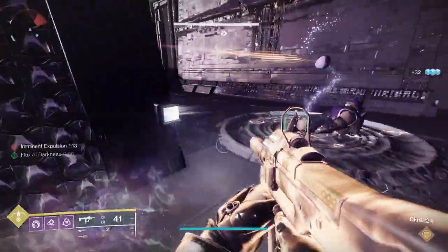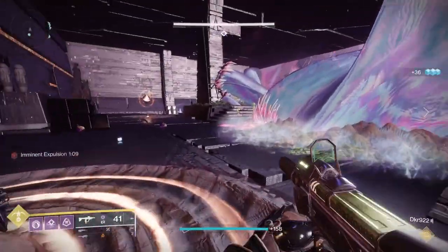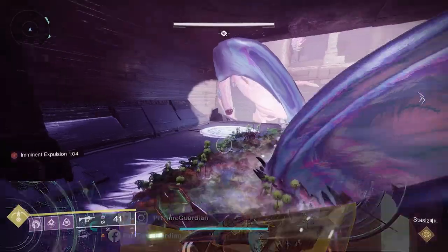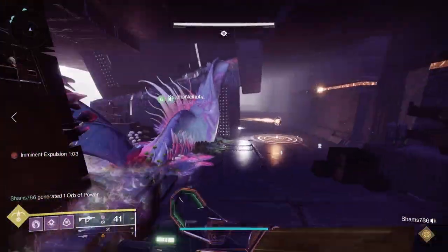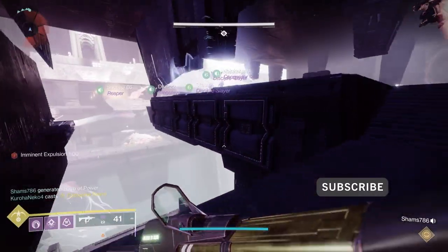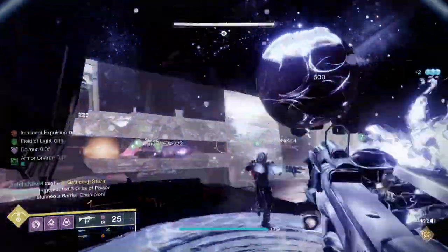You don't really need a lot of changes as far as team composition or anything. You're just going to need to make sure someone is good enough to shoot across, whether they use a scout rifle, sniper, or something else. Do that and you finish the encounter. If you liked the video, subscribe to my channel, drop by my Discord, and I'll see you guardians in the tower.